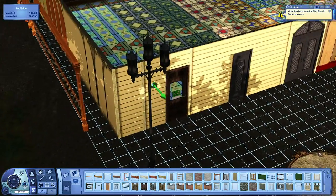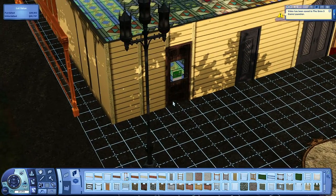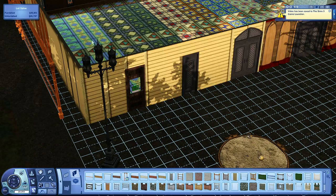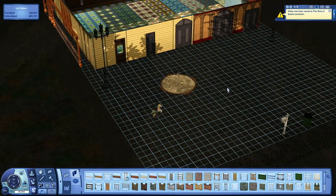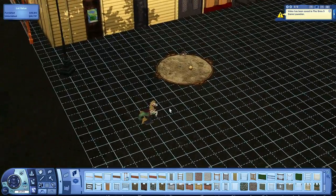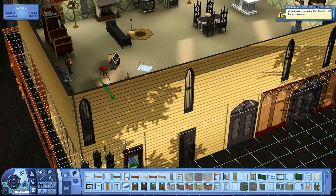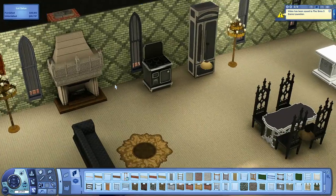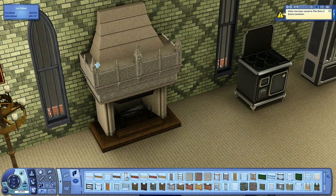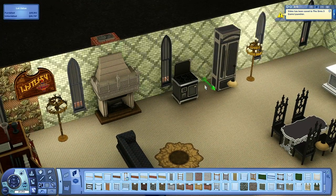Here's our outdoor light. I absolutely love its gothic appeal. It actually can go indoors — it's a little tall for indoors, so you might not want to use it there, but the game does allow you to place it indoors. Here's our new fireplace. I absolutely love it — I love the detail work on this one. It's really pretty and fits to the wall very well.